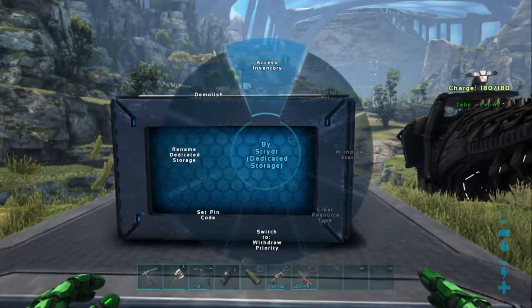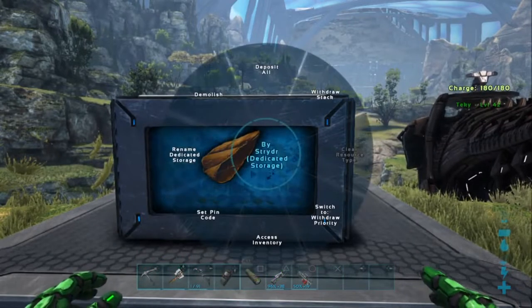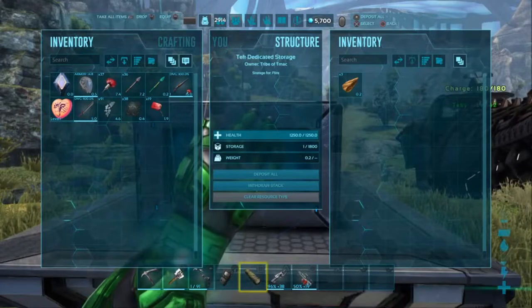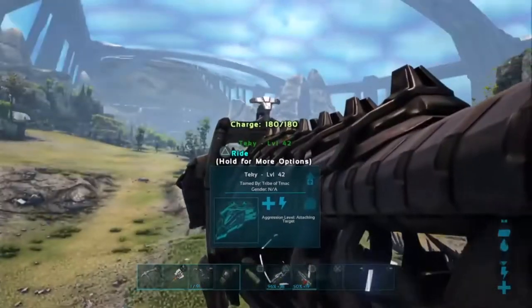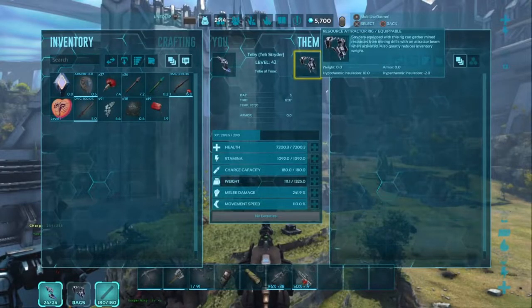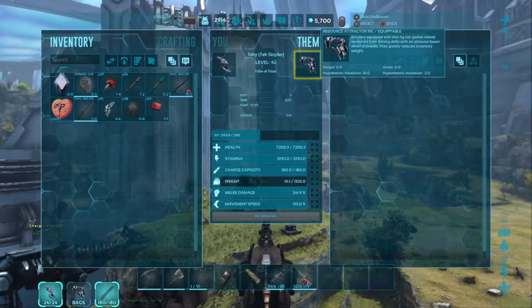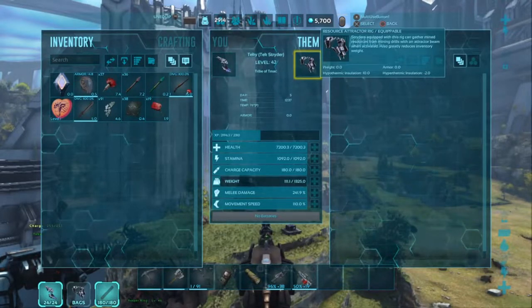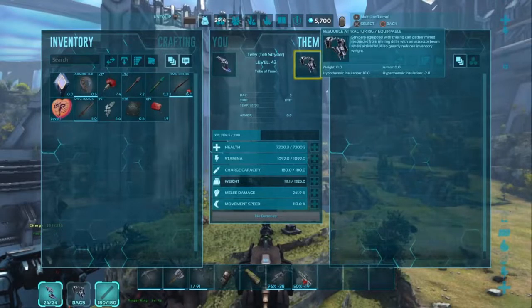So I'll put it back in — just throw it back in there. Also, I think you can go in your inventory and do it right here too: withdraw your stack, deposit all, and then clear your resource type. So you can do it inside the inventory as well. To set up a mining drill, you have to have a Tech Strider that has a resource detractor rig — it's the only one that the mining drill can be connected to. The resource detractor rig, which is a saddle bag, basically reduces carry weight of most if not all items and resources by 65%, so you can carry more resources with this Tech Strider.